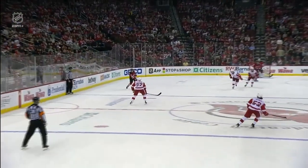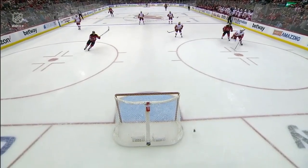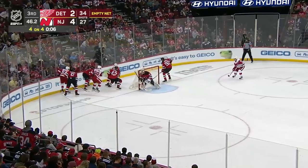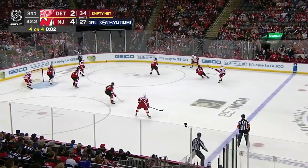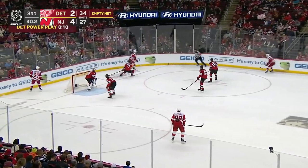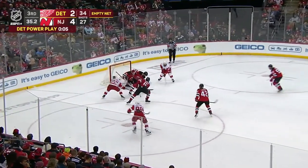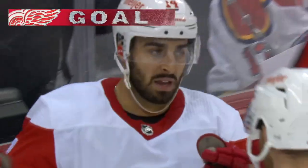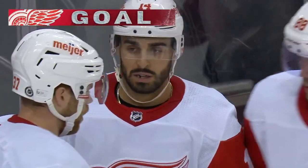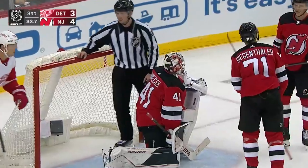Detroit unable to capitalize on their advantage, and the Devils are just able to come out so cleanly because they're able to break out — just clean and zone it. Keep that in at the blue line. Back to the line, Wallman off to the wing trying to connect with Raymond. Gets it back from Fabry. Petrie's out of the box, toward the net, traffic in front, and a goal by Fabry! He scores with 33.7 seconds to go and makes it a one-goal game yet again.